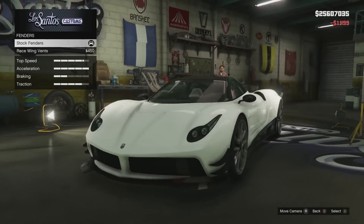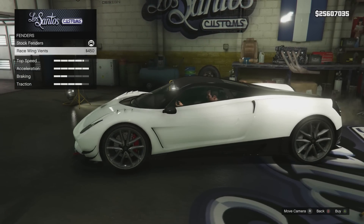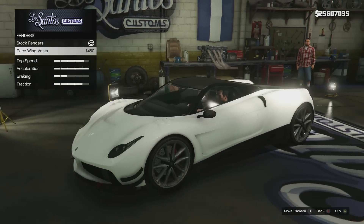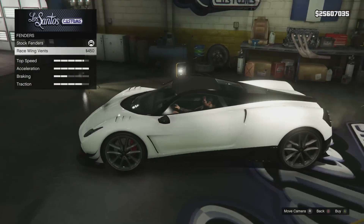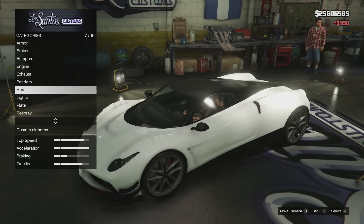For fenders we only have one option. It's similar to what you can get on the Jester — the Benefactor Feltzer also has these, I believe. It's the race wing vents: if you look over the front wheels you get those vents, and they look super cool. They definitely make it look more like a racer.